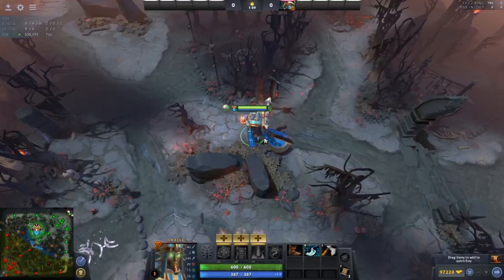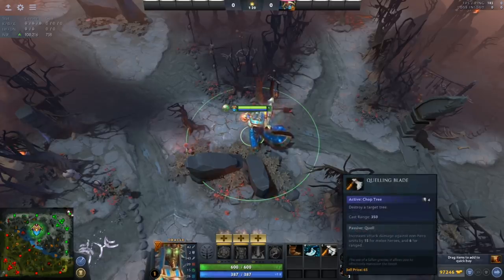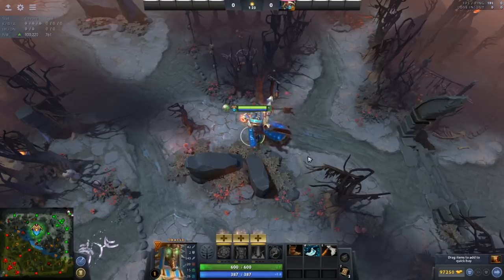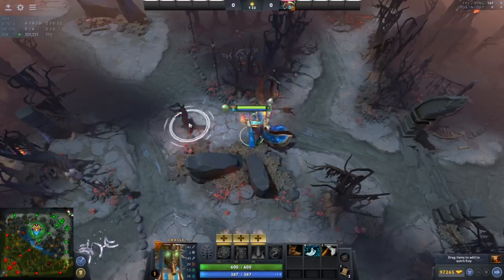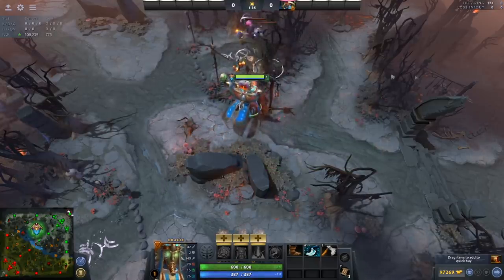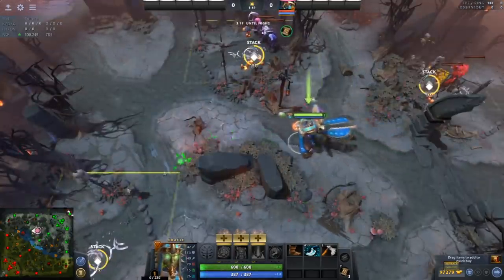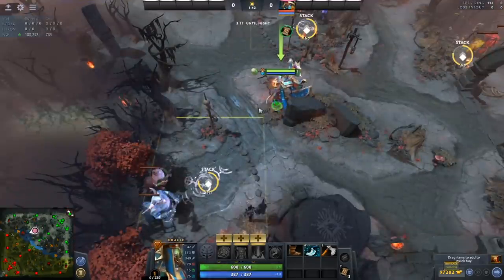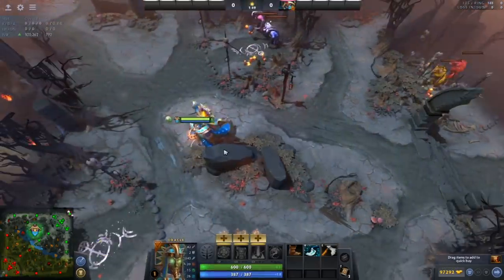The next trick is extremely easy to execute and is going to get you a lot of gold, making your cores very happy if you're a support. That is using a Quelling Blade or some tree-destroying ability to stack camps that would otherwise be borderline impossible. If you come to the Dire Jungle and cut all the trees here, then stand on this mushroom and wait for 52 seconds, you can hit this camp, this camp, and then this one — and it will stack all of them.